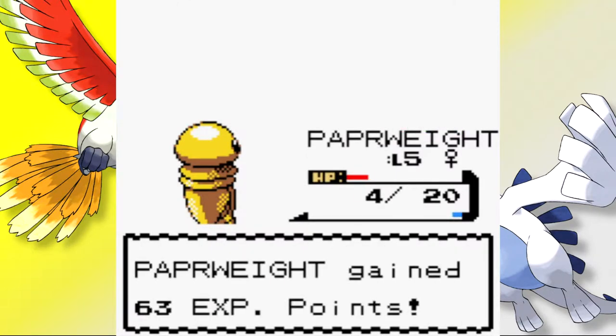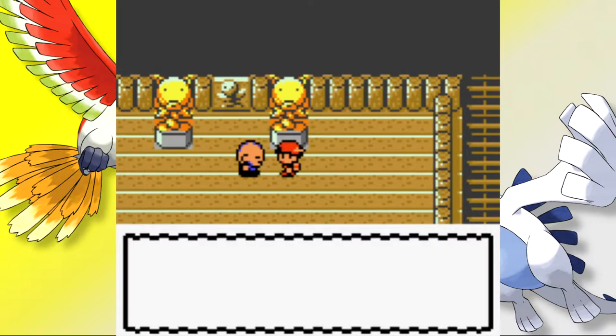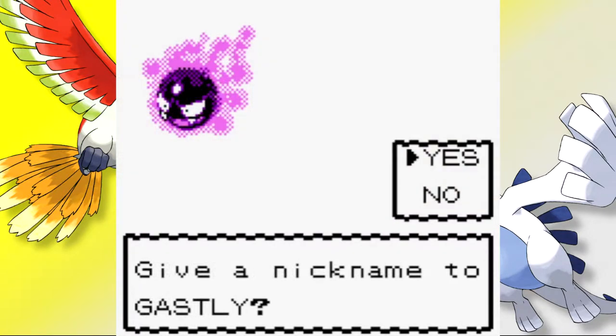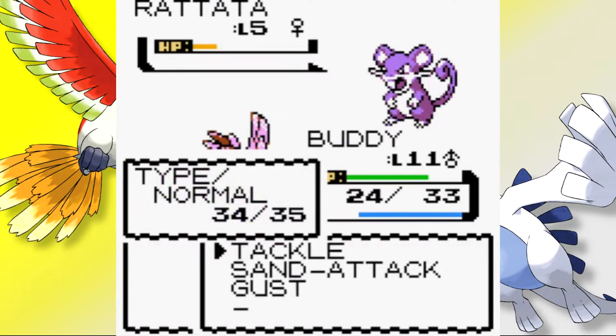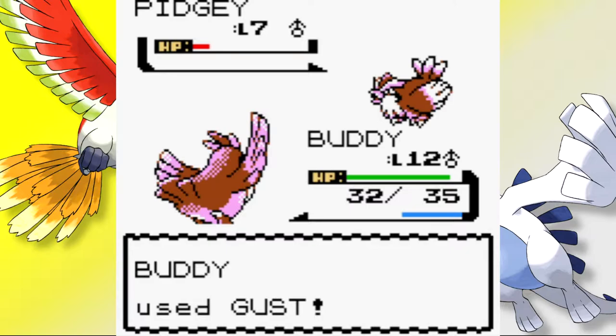You couldn't honestly make this up. Paperweight — it's time I put some respect on your name. The death was due to my own poor level management, so I can't complain. Before the Violet City Gym, we head back to the Sprout Tower and add our newest member, Gastly who I named Cussfish. With our first gym challenge in sight, we train Cussfish and take out the first three gym trainers.